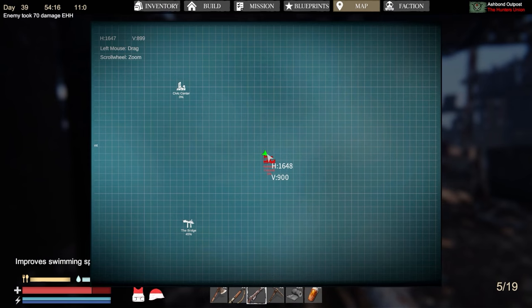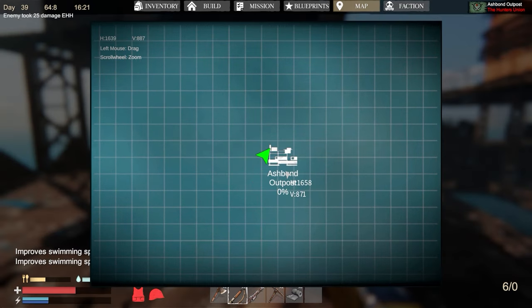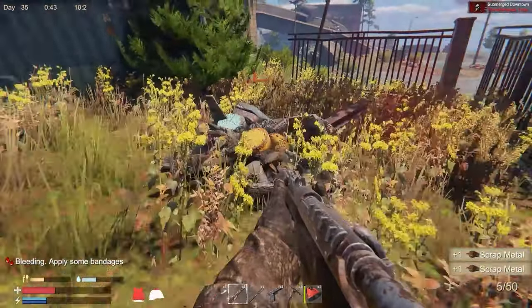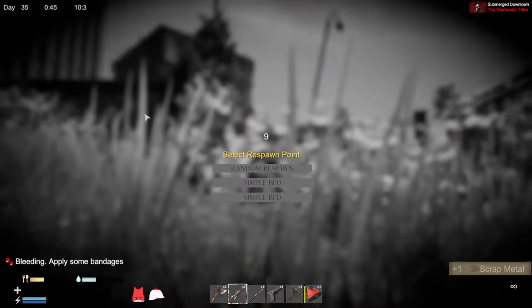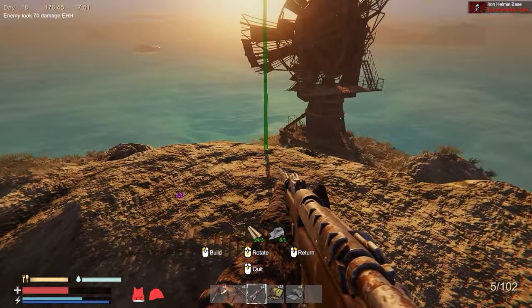Tip number fifteen: on single player, while raiding NPC bases, keep checking the map. If the icon color turns from red to white, this indicates you've cleared out all the enemies from the area so you don't get blindsided. On multiplayer, you know you've dealt with everybody because you can put a flag down on the island.